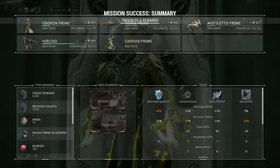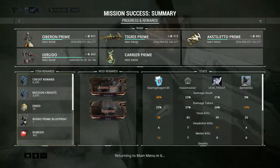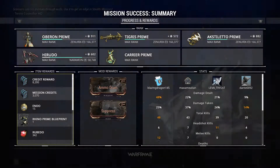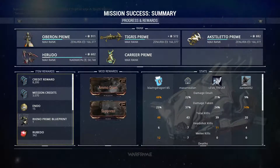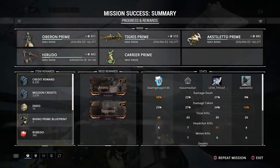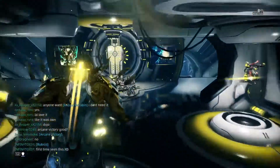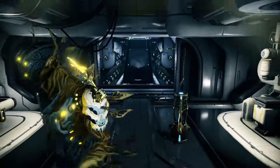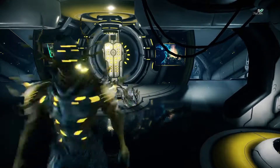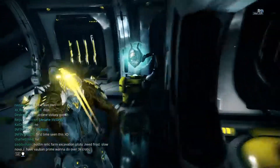If you're a new player and you've only got a couple of good frames — say you started with Excalibur and you've got a Loki and a Rhino — a very basic build with Rhino will carry you into Lith, Meso, and Neo with no problem. Once you get into the Axi Survivals and Defenses later on, it won't be as easy. So I would recommend getting a couple of friends. Make friends — go into Recruit Chat or the forums, find a recruitment group, and play the game with other people. You'll learn things from them, teach them some things, and play more efficiently.